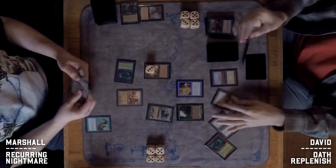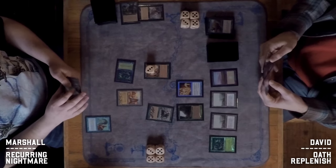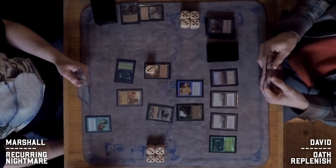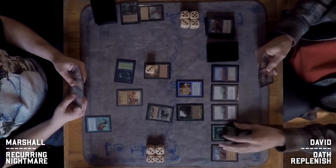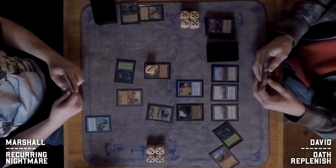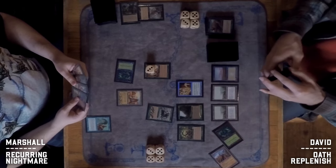Survival of the Fittest comes out for Marshall and that is the big card he wanted to see in this matchup — now he has a way to at least find one answer. The Seal of Cleansing is definitely looming, and David missed his Sylvan Library trigger. A second Oath of Druids comes down for David.